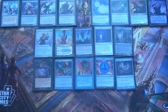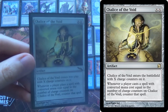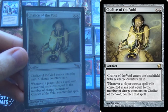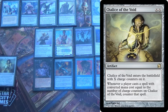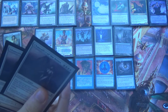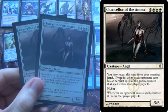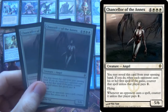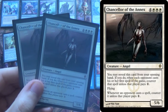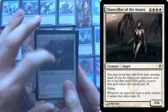As for the sideboard, it's just a few different kinds of answers. We start off with Chalice of the Void, which we always bring in against Paradoxical Storm, and we can bring it in on the play against a lot of decks by putting it on zero to counter their Moxen. We also have two copies of Chancellor of the Annex, which come in against a lot of combo matchups. These end up being our creatures instead, or we keep in Sun Titan and run one Sun Titan and two Chancellors — because it slows them down in the early game and keeps them from going off later on.